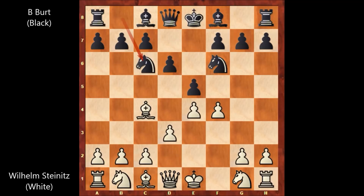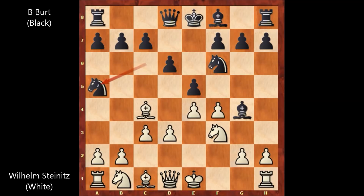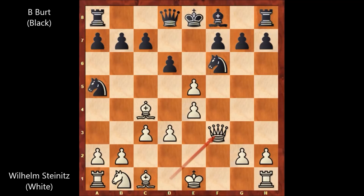D3, knight to c6, knight to f3, bishop to g4, c3 — not allowing knight to d4 — knight to a5, attacking the bishop. Steinitz played f takes on e5, attacking the knight. Bishop takes on f3, queen takes bishop, and knight takes bishop on c4.